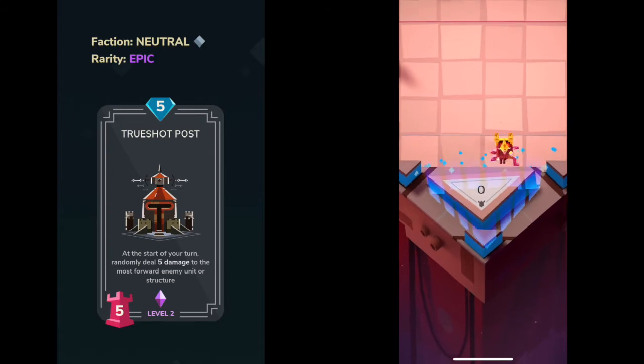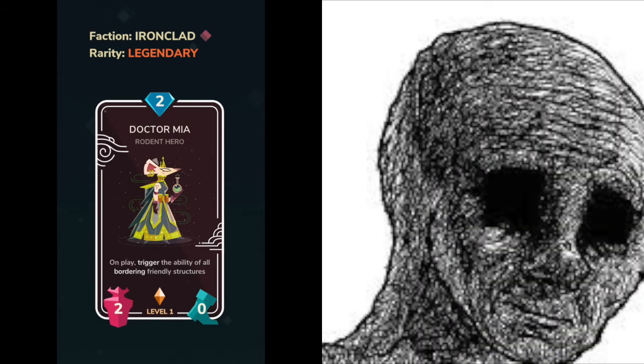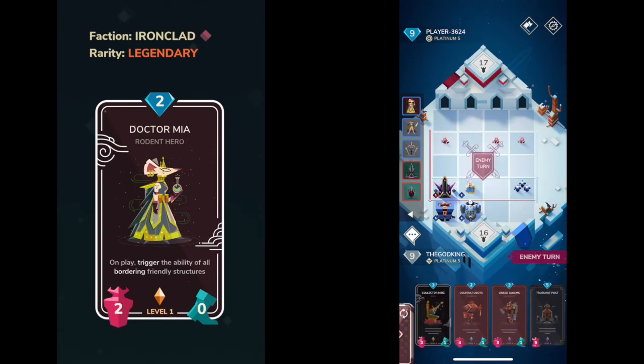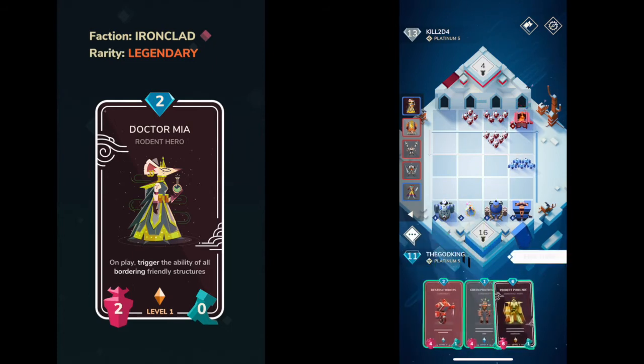Coming in at number 3 is going to be True Shot Post. And coming in at number 2 is going to be Dr. Mia. For real — structures are crazy. Dr. Mia is in contention for one of the best cards in the game: super low cost, synergizes incredibly well with structures. Some of these structures really need to be nerfed. She works really well even at low levels when it's only bordering. I've run decks with nearly all structures that have worked pretty well, so she's definitely a good card overall — just limited to Ironclad, which holds her back from the number one position.